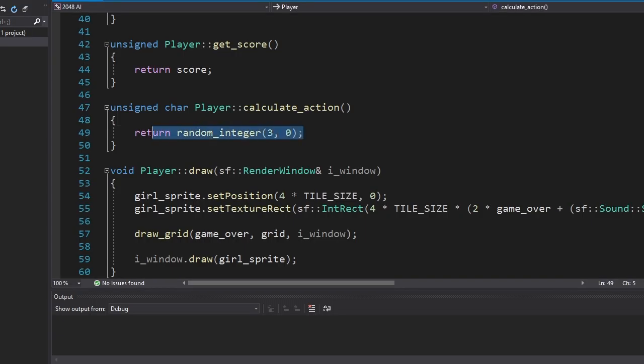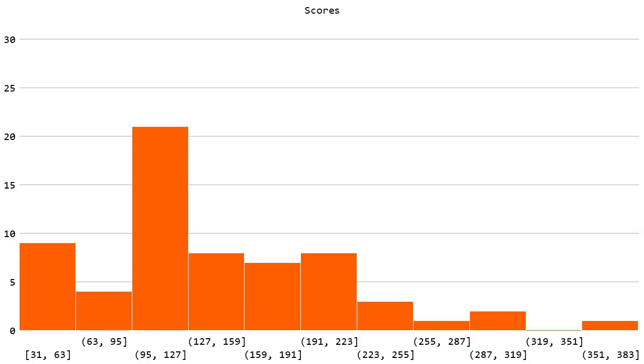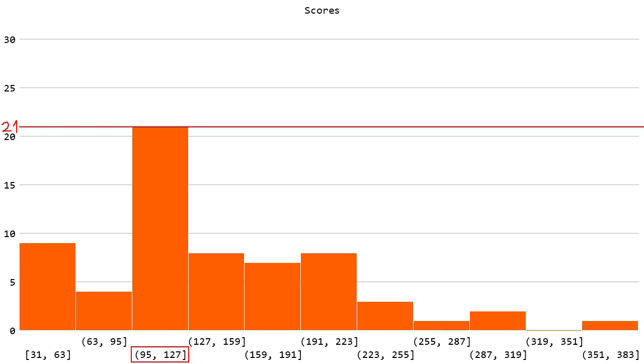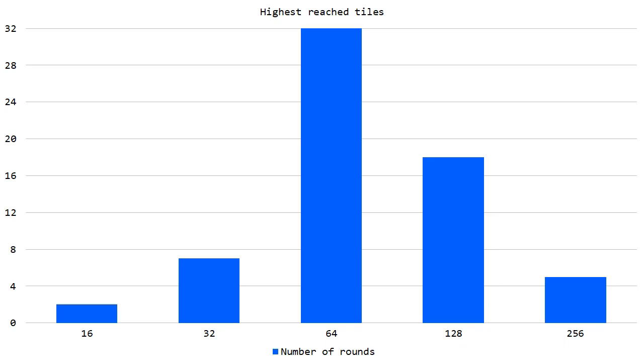Now we can focus on the AI. When I was testing this game, I noticed that it was hard to reach game over, even if I played randomly. So let's see how good it plays if we use a random number generator. This chart represents the scores obtained by the algorithm for the 64 rounds it played. 21 rounds ended with scores within a certain range, and this chart is slowly going downwards — meaning we'd have to be the luckiest person in the universe to reach the 2048 tile. Another chart shows the frequency of the highest reached tiles: the most common tile was 64, the least common was 16, and the highest tile reached was 256. Okay, this method is garbage.